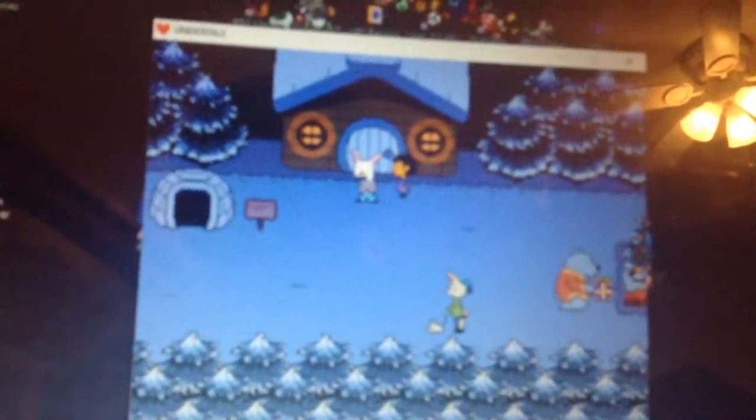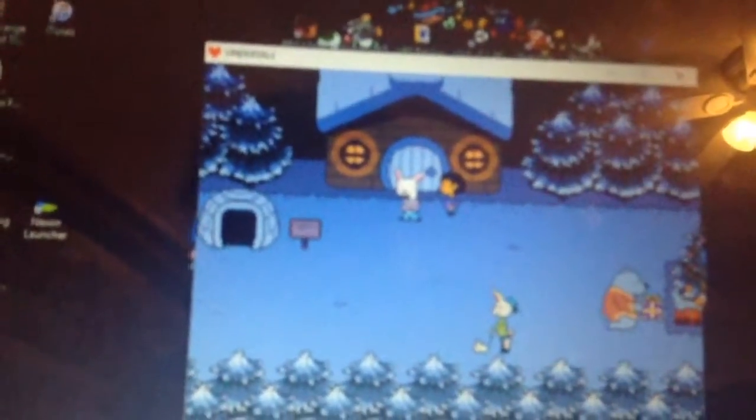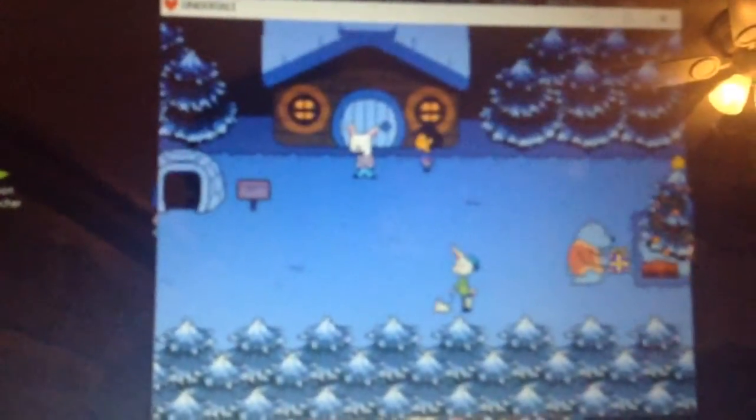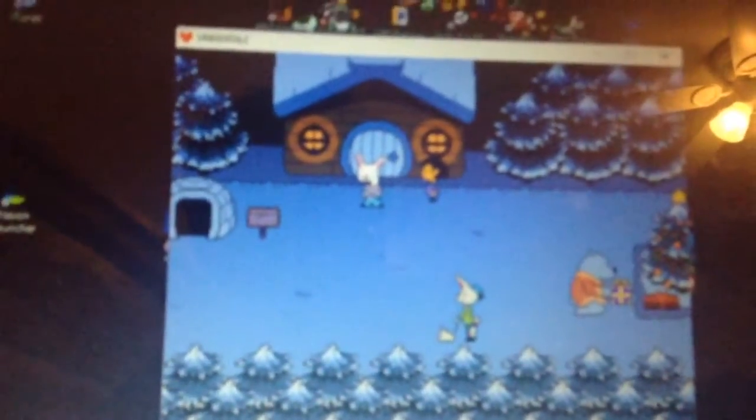Hey guys, I'm going to show you how to do that glitch where I turned around on the bridge with reprise. Basically you have like one or two frames right after you talk to an NPC or get into an event. You can do whatever you want — I tried doing the menu but the menu sound popped up but the menu didn't, so I don't know what's up with that. Maybe you can do something with it.